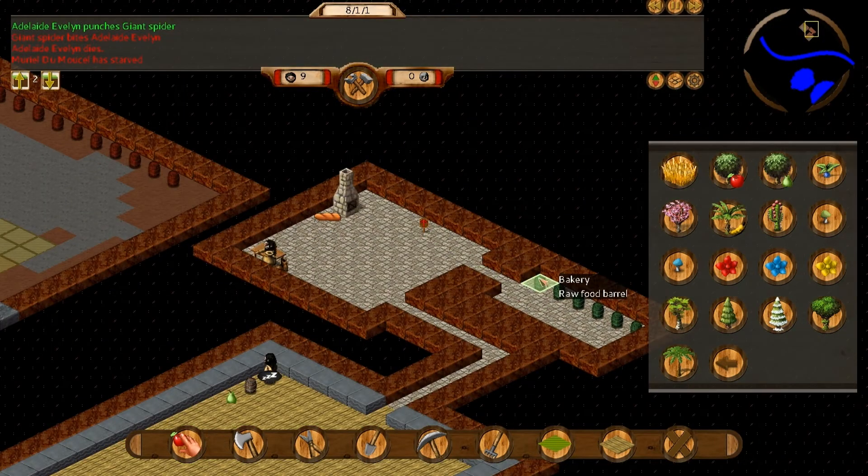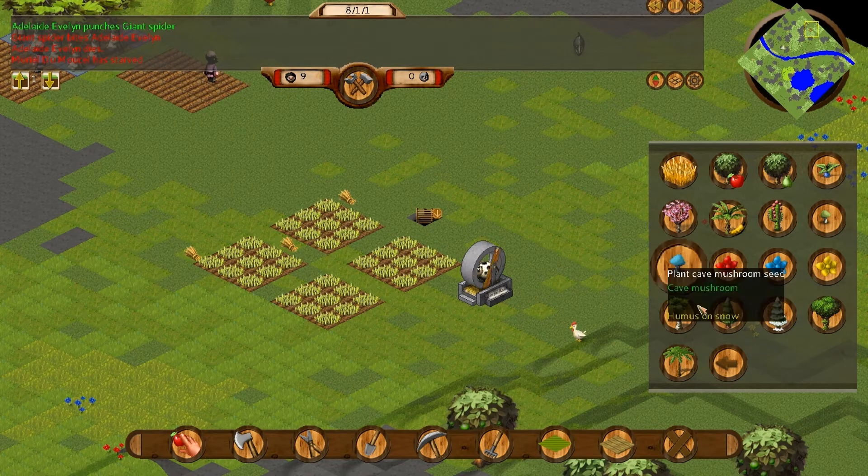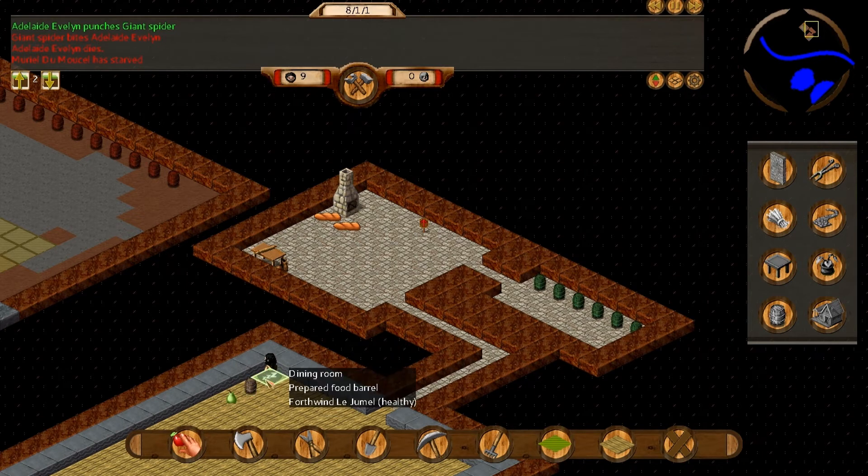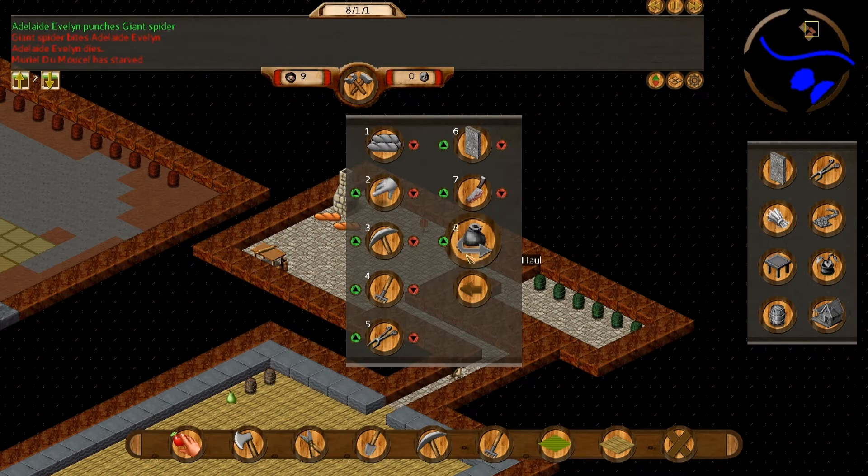Unfortunately the wheat's not being stored in here like it should be. I might move those containers up. The breads aren't being hauled — that's the only problem. Hauling is set automatically at the lowest priority, which means things are a bit disorganized in these production lines. Things generally aren't moved and are just lying around. But if I were to move hauling priority up, it would stop other things from being done. For big projects you need to set hauling to low, but just for now I'll set it to three.